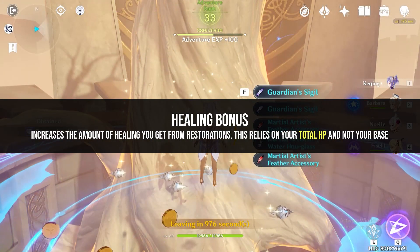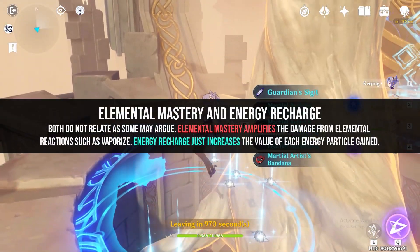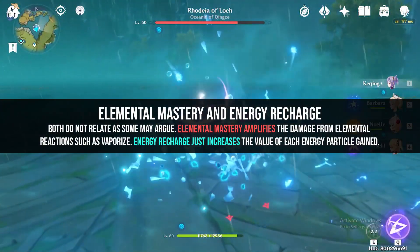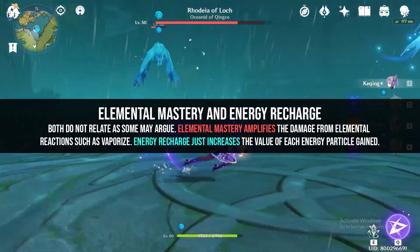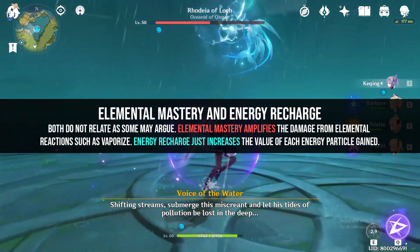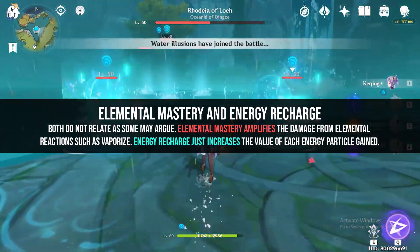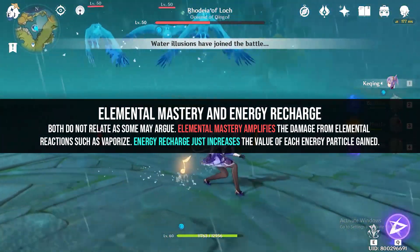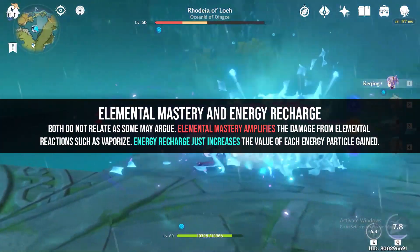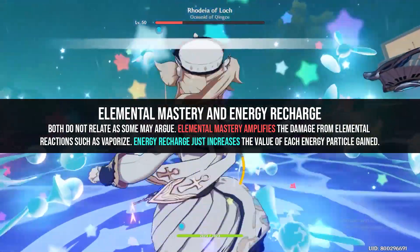Healing bonus basically increases the amount of heals you receive and follows a similar formula to elemental bonus damage. Elemental mastery and energy recharge confuse a lot of people — long story short, elemental mastery does not increase your elemental damage, but rather amplifies your elemental interaction bonuses such as Vaporize and Electrocharged. Remember the Barbara videos circulating around Reddit? That's the power of Vaporize. Energy recharge, on the other hand, only increases the value for each elemental particle drop during combat. Chasing this stat allows you to spam ultimates like Keqing's Star Wars Sword or have 100% uptime on Noelle's Sweeping Time. It's a fun stat, but doesn't deserve overkill.